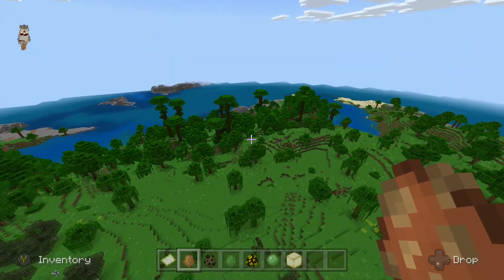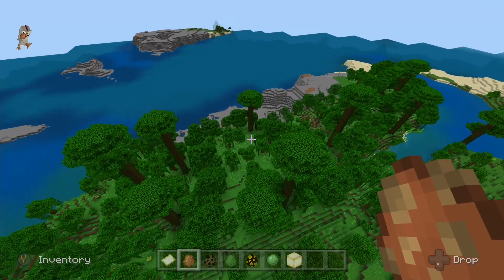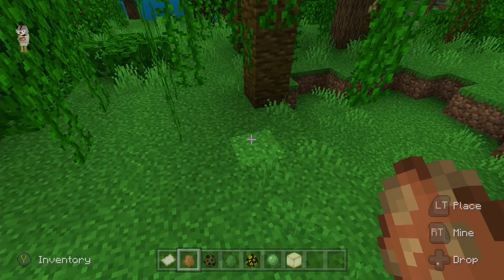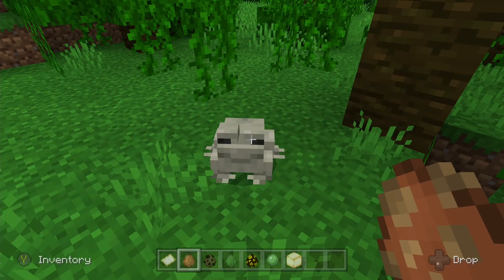We also have a jungle here, which is a warm biome — perfect, because that's the last kind of frog. If we place this frog down, as you can see it's a grayish color. Like the green frog, at the moment it doesn't do anything different, but that will probably change in the future.